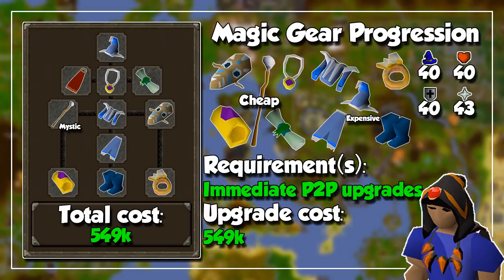Starting with cheap upgrades, you can get a Mystic Elemental Staff, a Brute Shield, an Amulet of Glory, a Combat Bracelet, and a Blessing of your choice. Slightly more expensive but also immediate upgrades include a Seer's Ring, Wizard Boots, and a Mystic Hat, Top and Bottom. If you can't afford all of these items in one go, that's the order in which I recommend buying them.